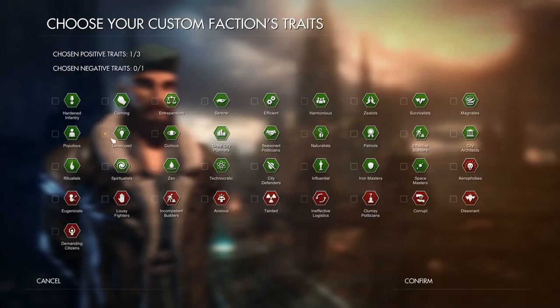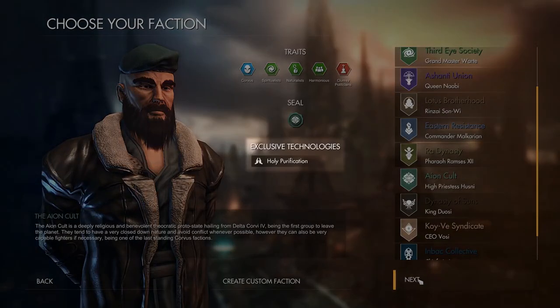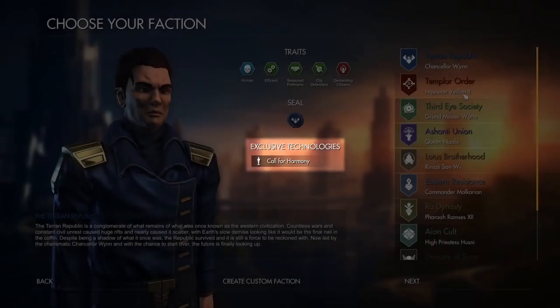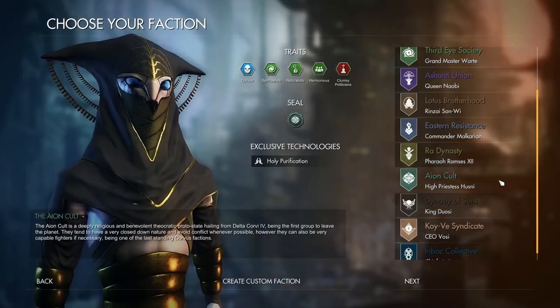Beyond this, every faction has their own collection of traits, and these can be positive or negative. We have to select three positive traits but also one negative one. I think Iceberg wants to be developed, city defending, and space masters — but yeah, we're clumsy politicians. As of right now, each faction also has one exclusive technology. This will need to be researched later into the game, but once you unlock it you'll get access to an extremely powerful ability, and we'll be adding more of these for every faction until release.